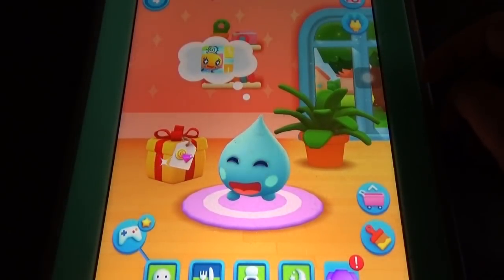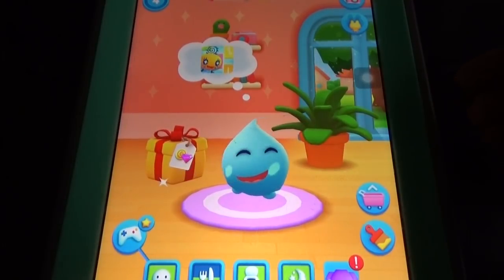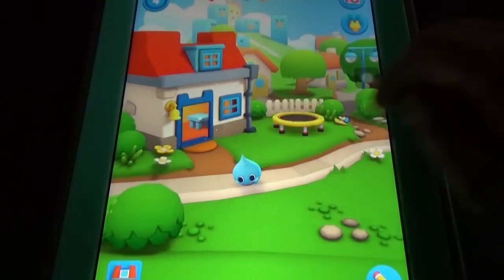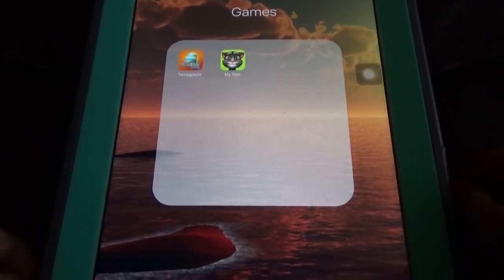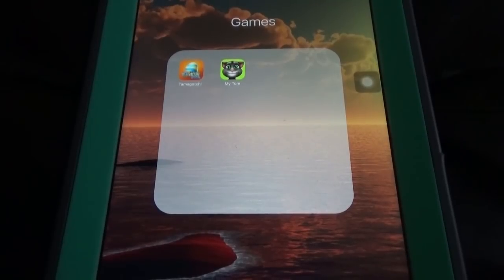The pet will ask for everything like food and more. So this option is good overall. That's about My Tamagotchi and My Talking Tom — thanks for watching and don't forget to subscribe.